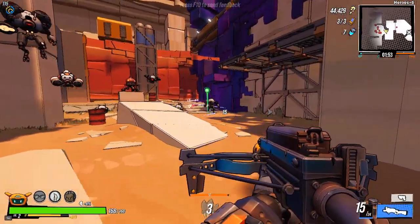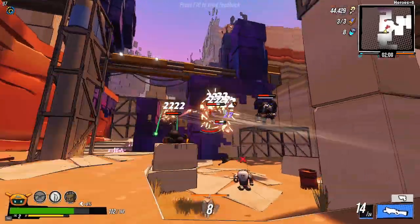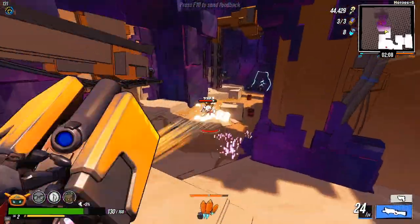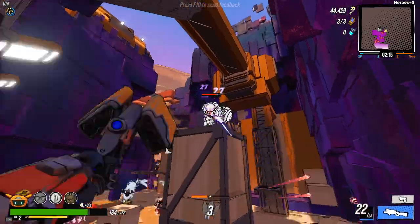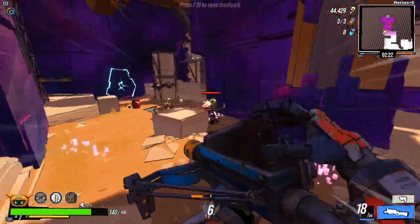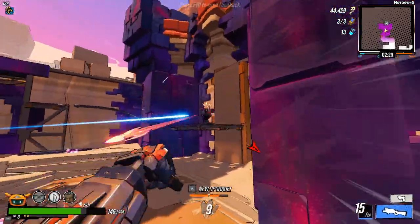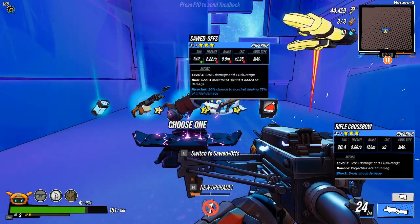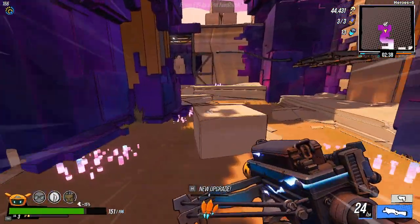One benefit of the explosive shorty is it kind of removes the range drop-off that your shorty would normally have. Obviously headhunter also basically removes that, but you also need to be a lot more accurate with it. This is a far better build for gun-and-run play without having to worry too much about accuracy — more user friendly, with a lower skill ceiling. The potential damage spikes won't be as high, but it's still a nifty build. We'll take winter's hat here — not necessarily going to use a cryo weapon, but if we do, it will be a good bonus.